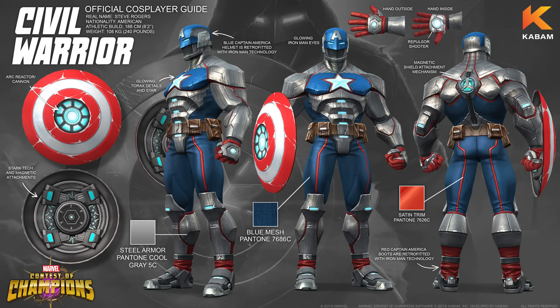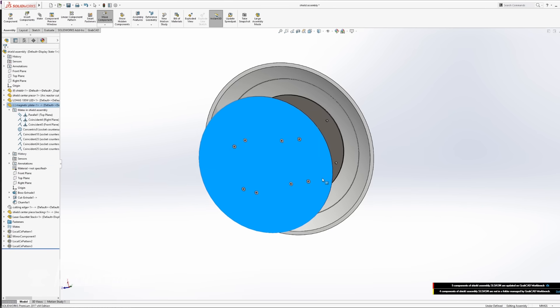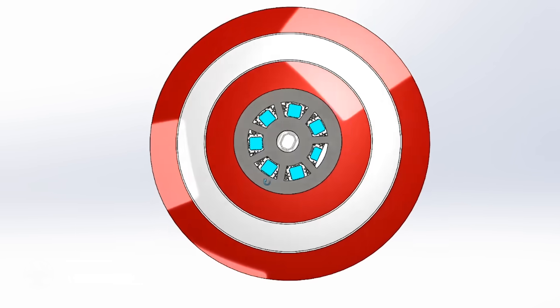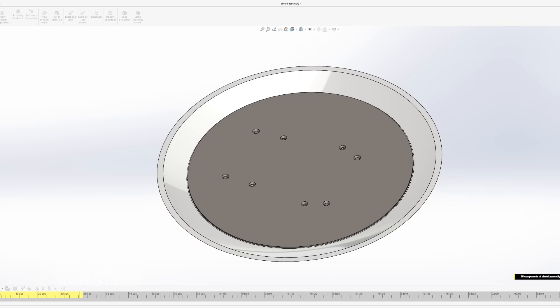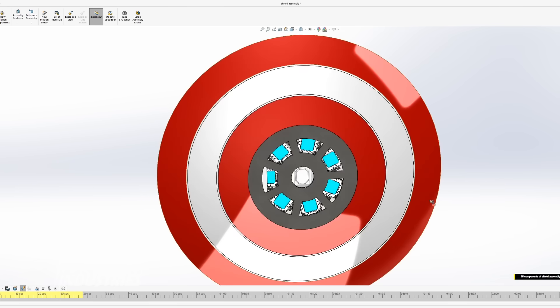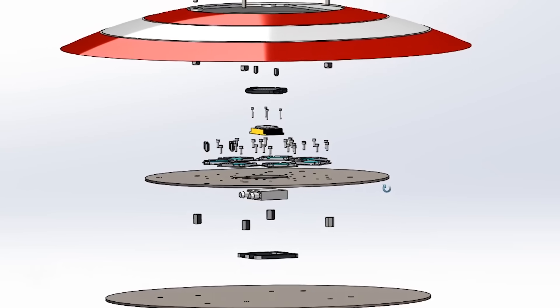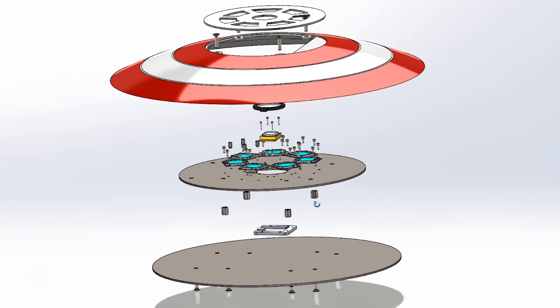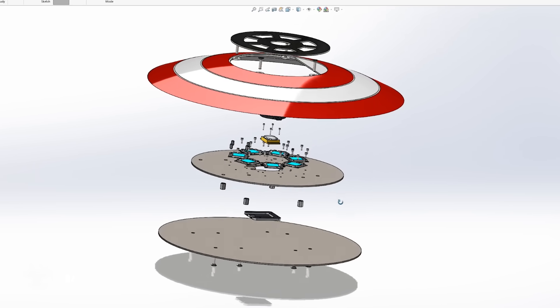Now let's finish this shield. In addition to the arc reactor, the Civil Warrior shield also has an electromagnetic bracer, not unlike the one we already made a while ago. So let's add a steel backing plate to allow us to use our electromagnet. Alright — 74 components in the build of this shield. That's a lot of parts. I wish building stuff was as easy as designing it. Let's go make it.